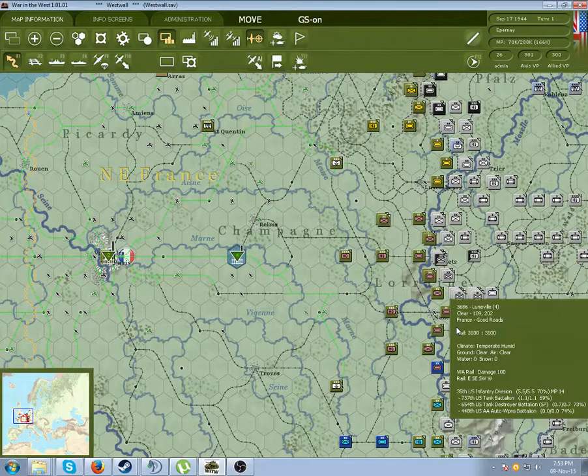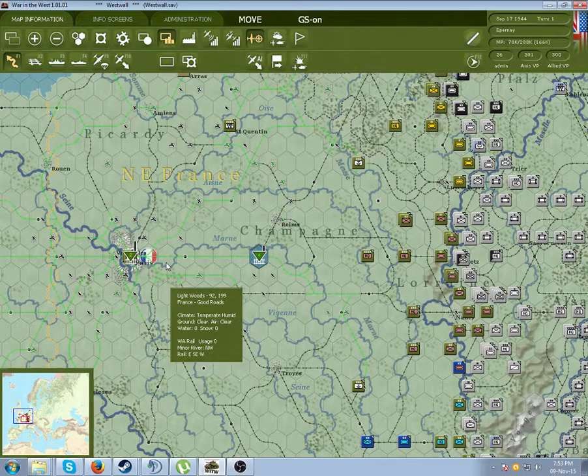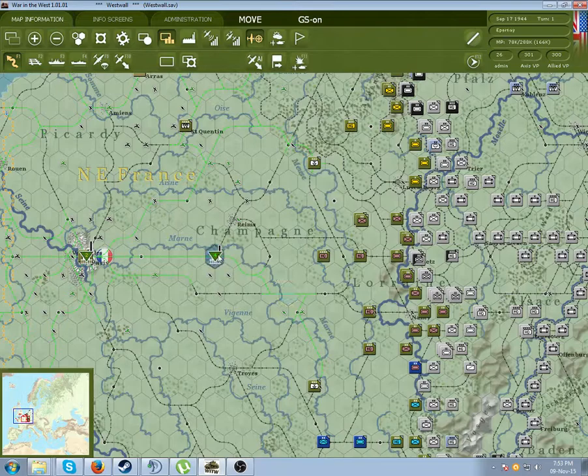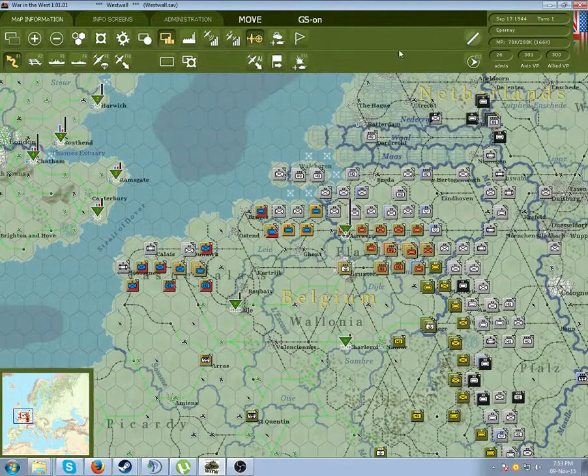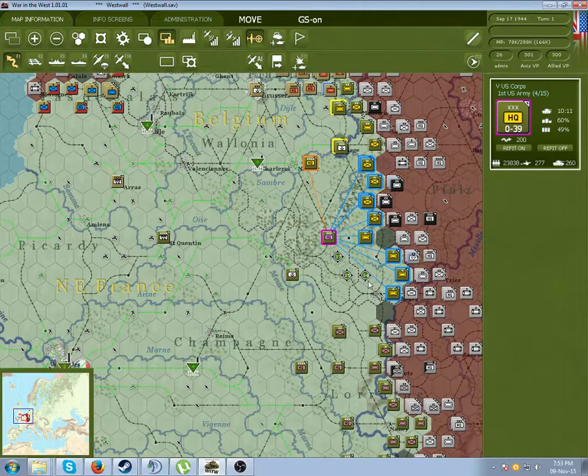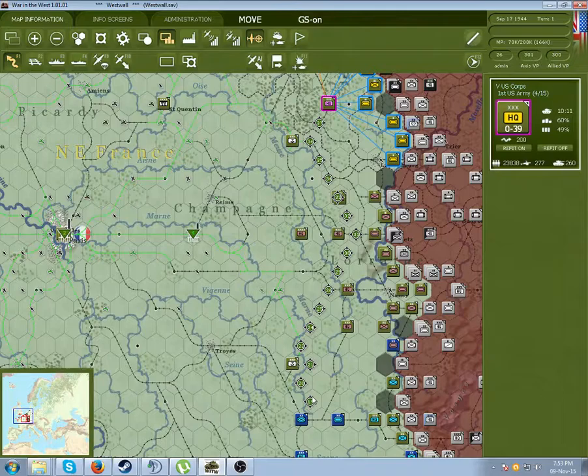Let's talk about what role the depots play. Depots are hubs for all of your supply networks. In War in the East your supply essentially traveled out of the last functioning railhead, which is just the last functioning hex, but in here it's a combination of that and depots, but it is mainly focused on depots. Trucks come from army group headquarters and into the depots, and supply is distributed out to the corps and into the units.